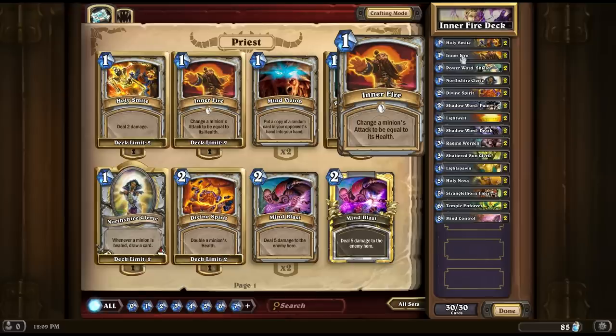Next up, Inner Fire — this is the card that this deck is built around. It changes a minion's attack to be equal to its health. So basically if you've got a minion that's got five HP, you cast Inner Fire on it and it suddenly has five damage, and it's only one cost. This card is seriously overpowered and we'll talk you through why in a moment.